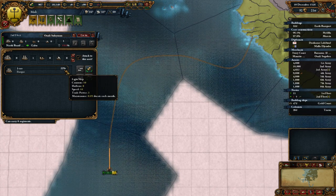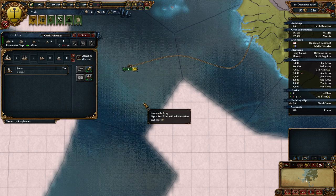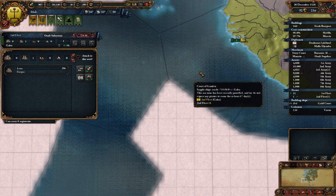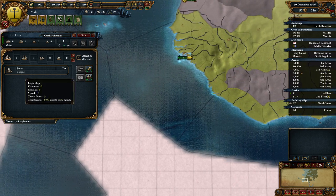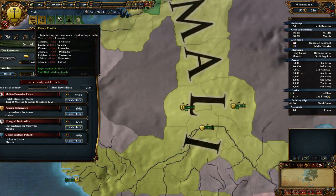Holy shit - we might lose Awali Soleiman. No! I love you Awali Soleiman - go, survive! Oh no, this month he's dead... Oh, he got back! What a champ! Awali Soleiman, the greatest leader the world's ever known.